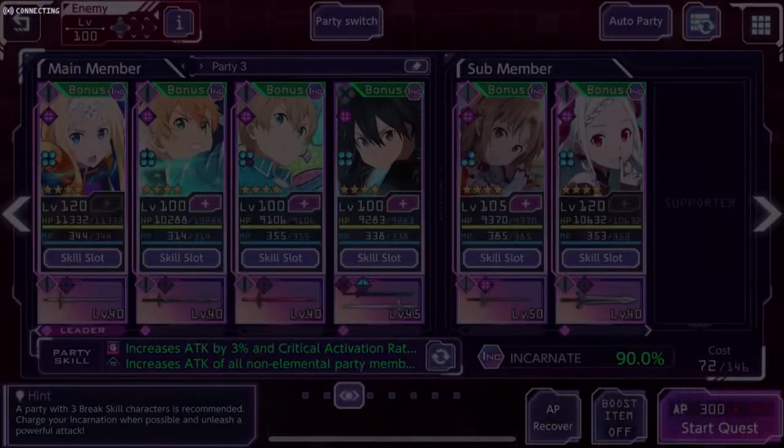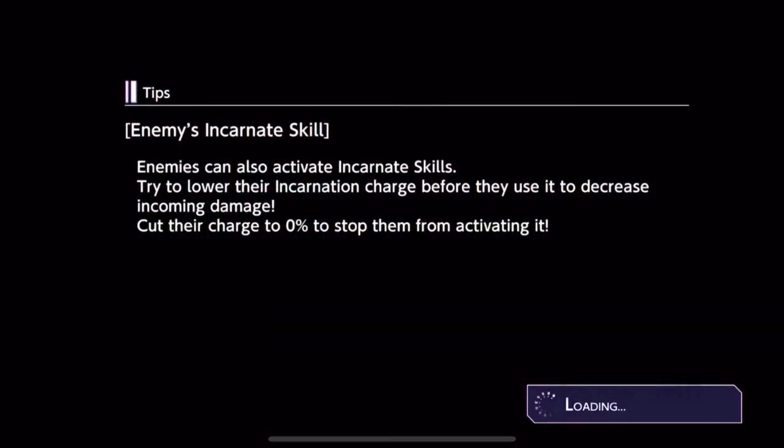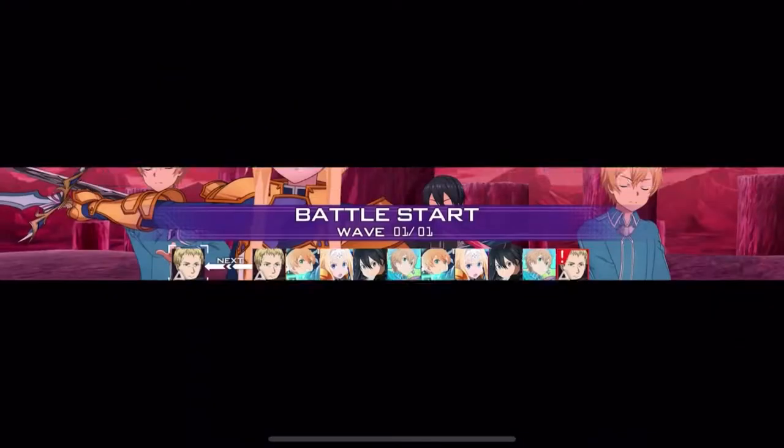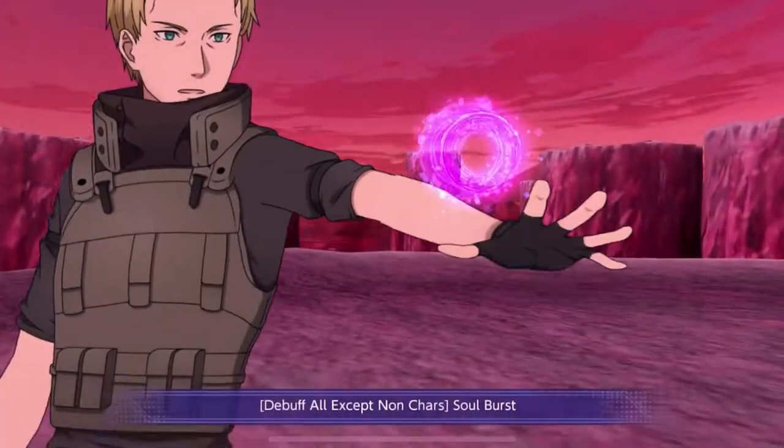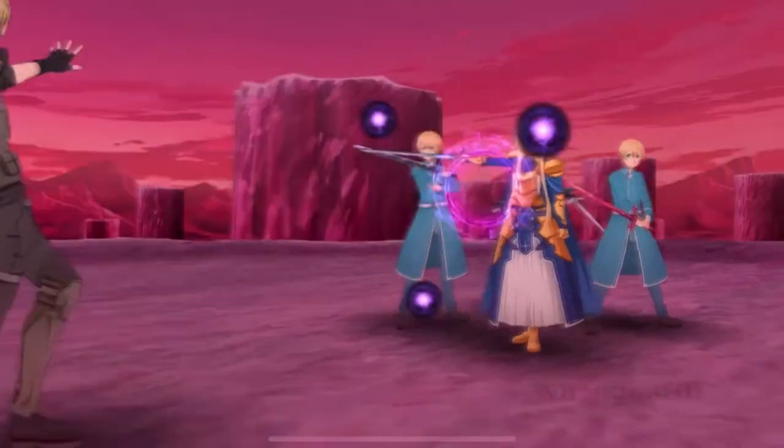So we got this party here. I don't have — what's her name? I don't have Asuna, but anyways, she partners with Asuna. We have the yell charge one, not the yell break one.